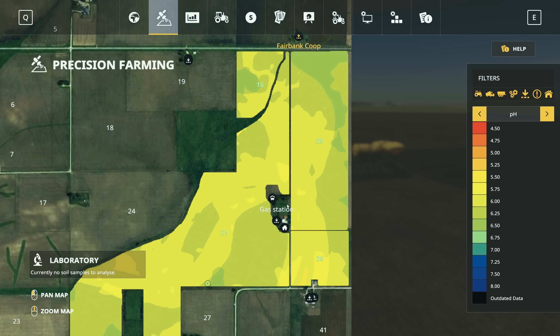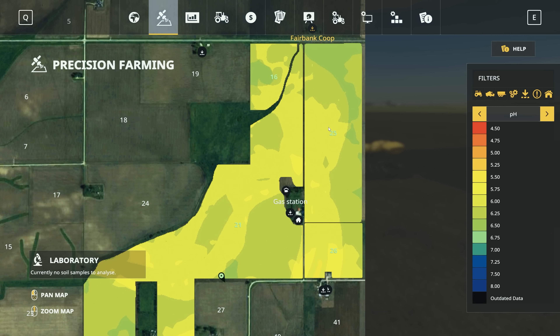We did not lime ahead of planting — really just didn't think about it. I'm not sure if precision farming was out yet when we started this series; I might have added it as we were getting started. We'll take a look at lime in the fall. So we might have a little bit lower yield this first season than I expect, but that's going to be okay.